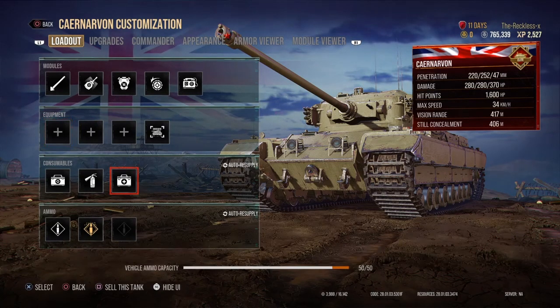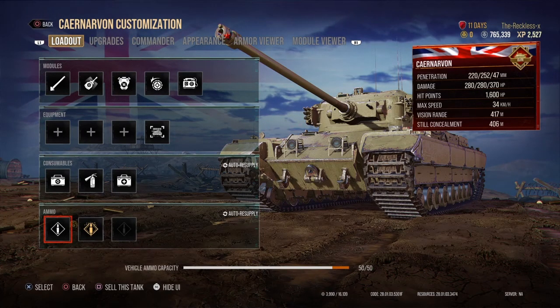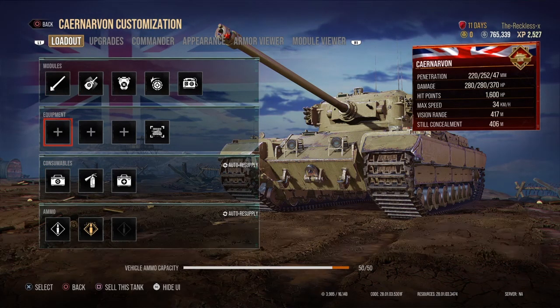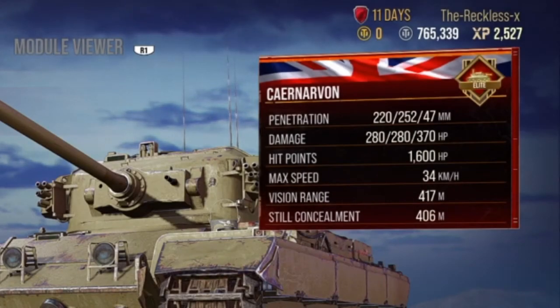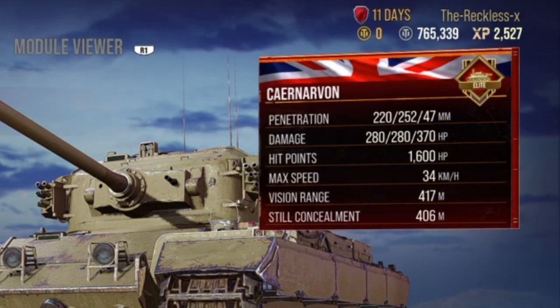I have standard ammo with 5 APCR rounds loaded. The rest is AP. This is fully upgraded. The equipment loadout I'd recommend is probably just a regular DPM build, to support stuff like that. As you can see, the penetration is 220 with AP, and 280 damage.